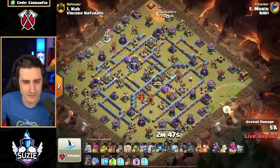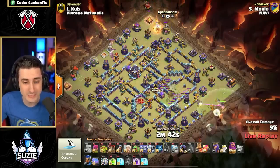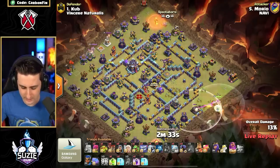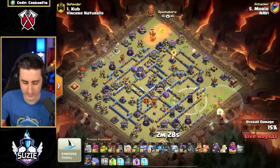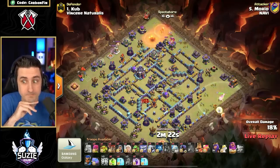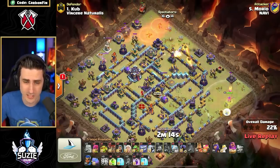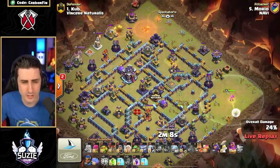He drops a Barbarian over to the left side where the Flame Flinger is up top. There's the Lightning to take out the Multi, the X-Bow, and the Eagle Artillery — seven Lightning Spells is enough to take out that Eagle. The Cannon is going down. Warden's going to continue his push. Is he going to have the Flame Flinger clear up here, then send the Smash into the Scattershot over towards these Mortars? Warden's continuing. Flame Flinger's going to help clear this area. The Yeti goes down, just takes out the Archer Tower. The Warden is continuing to push his way in.